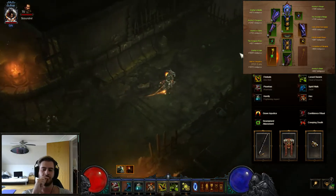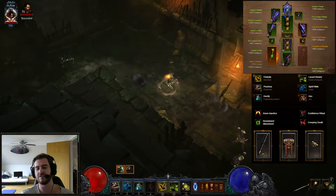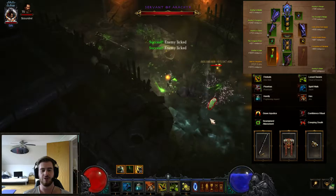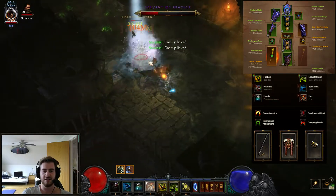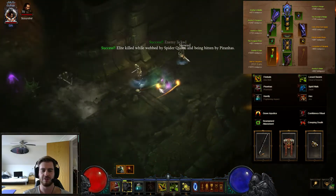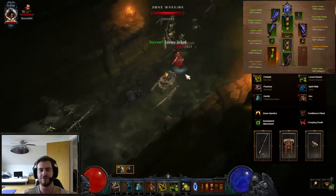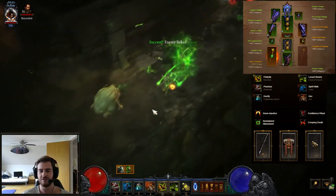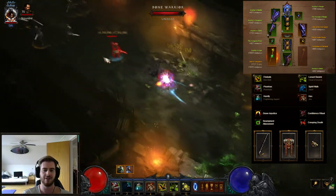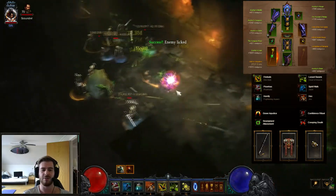Let's go over the other objective. There is a way to cheese this objective — well, not cheese per se, because it's very easy to do. You just have to select the right passives. I would really recommend using the passive Creeping Death here, because then your Piranha debuff you put on mobs will never disappear. So basically, you have no chance in hell to fail that objective.